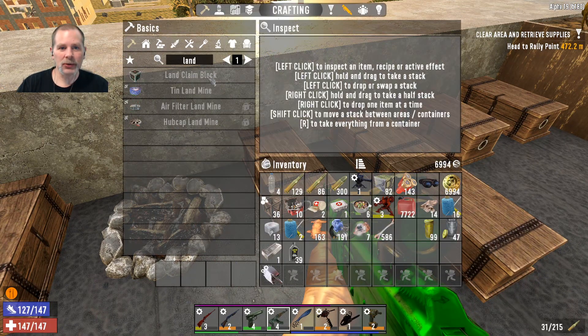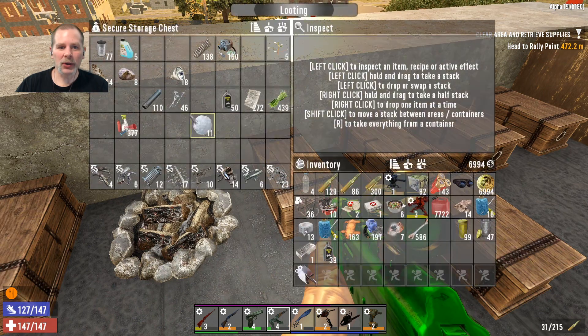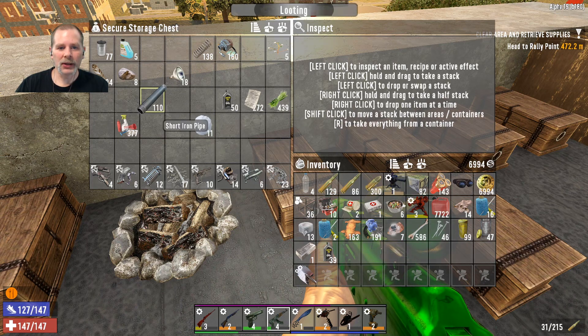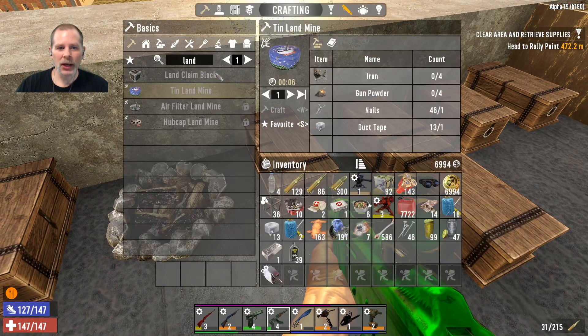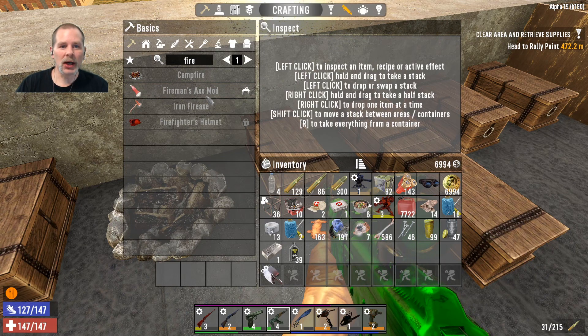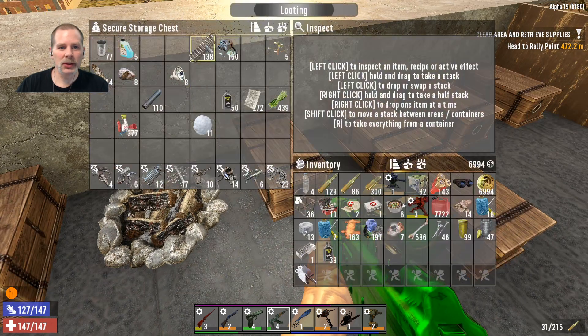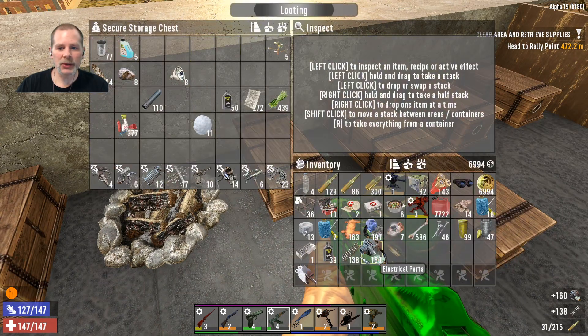The other thing we want to make is landmines. Let me see what we need: iron, gunpowder, nails, and duct tape. We could probably make a couple of them. We have duct tape and gunpowder and iron. Then I wanted to make the fireman's axe mod because we need to sell a couple of things - we need iron, glue which we're going to make, mechanical parts, and springs. Are those mechanical or electrical parts?